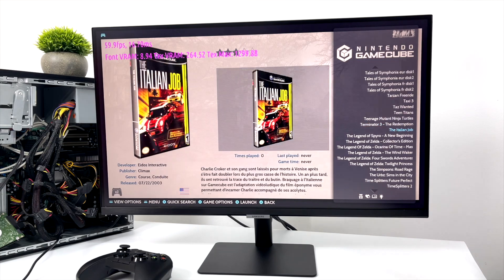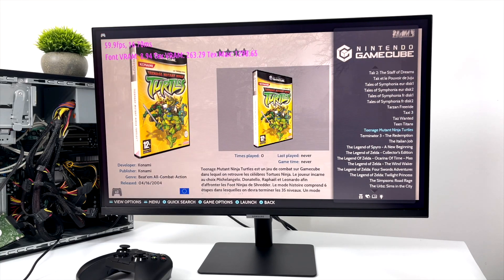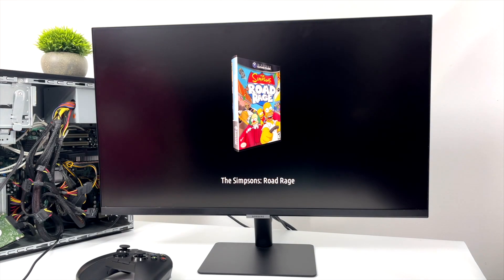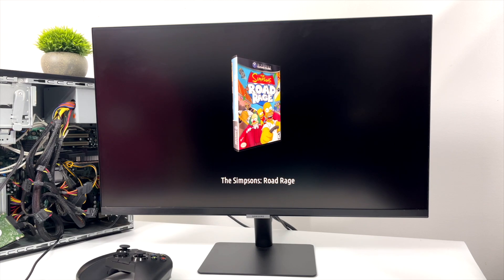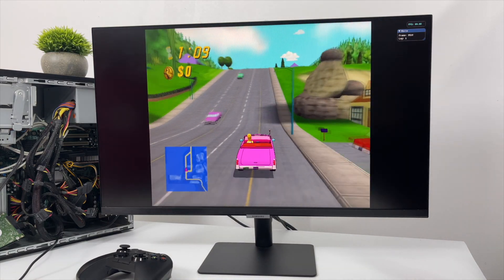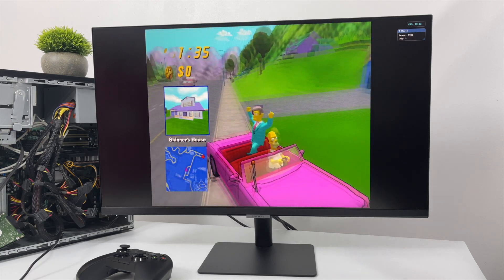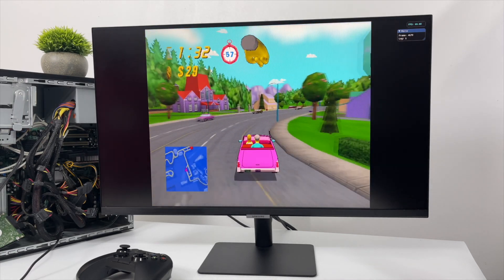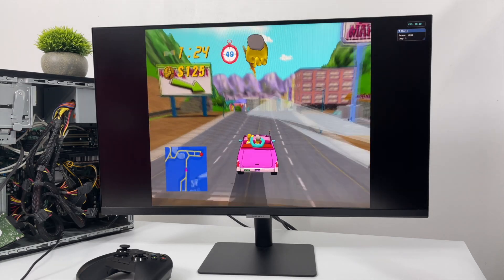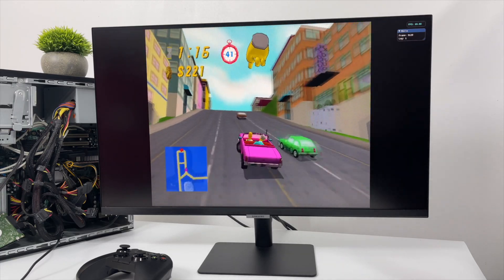So it handles MAME, NES, SNES, Game Boy Advance, N64, Dreamcast, and PSP pretty well. But what about GameCube emulation? In the past I've tested a very similar Core 2 Duo running just over 3GHz, and with the right GPU we got some decent GameCube emulation using Dolphin. Since Batocera has Dolphin built in, I figured we'd test it. Starting light, first up is The Simpsons Road Rage — using OpenGL, compiling shaders before the game starts at native GameCube resolution with no upscaling.